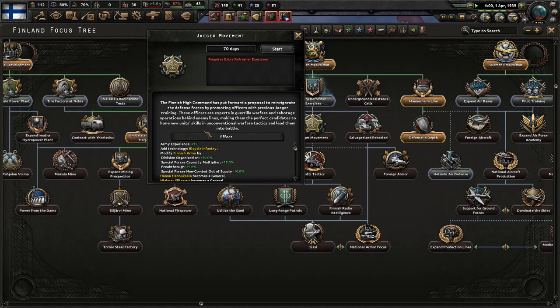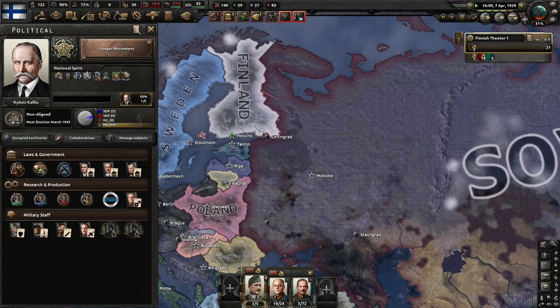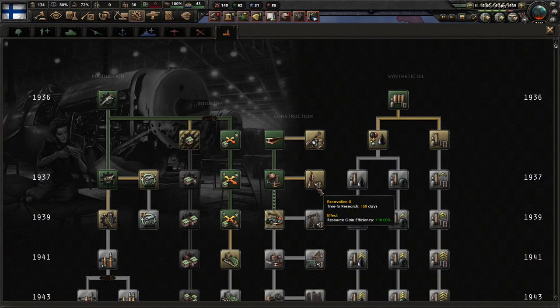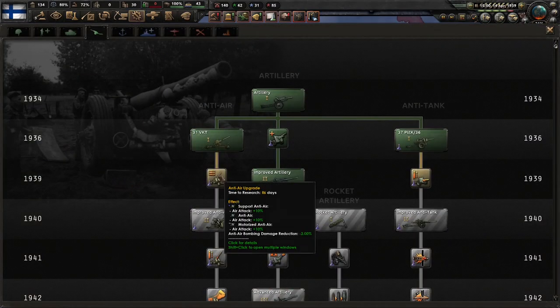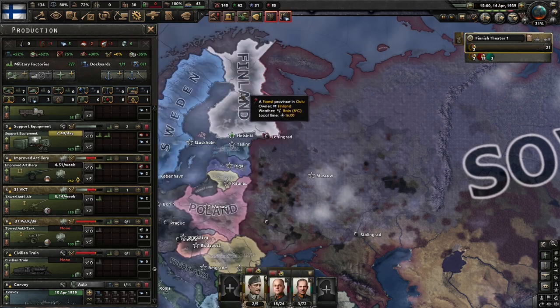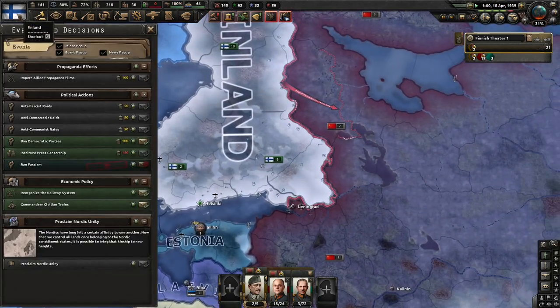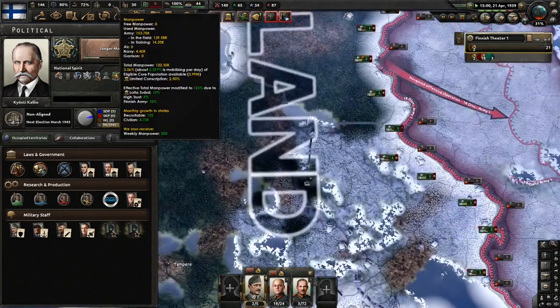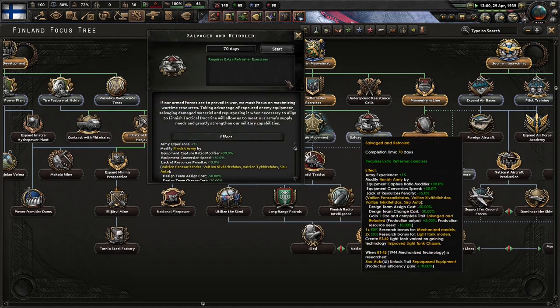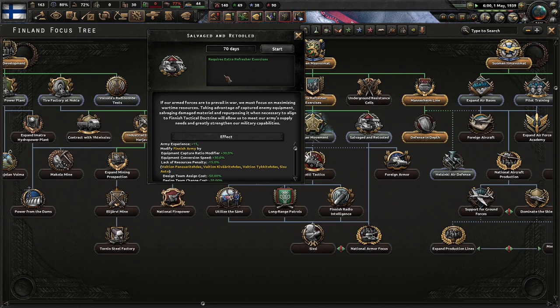These officers are the perfect candidates to hone new unit skills in unconventional warfare. Tactics, multi-tactics — I heard that's pretty good too. Jaeger movement and salvage and retooled. If our armed forces are to prevail in war we must focus on maximizing wartime resources, taking advantage of captured enemy equipment, salvaging damaged material, and repurposing it. The Finnish tactical doctrine will allow us to meet our enemy's supply needs and greatly strengthen our military capabilities.